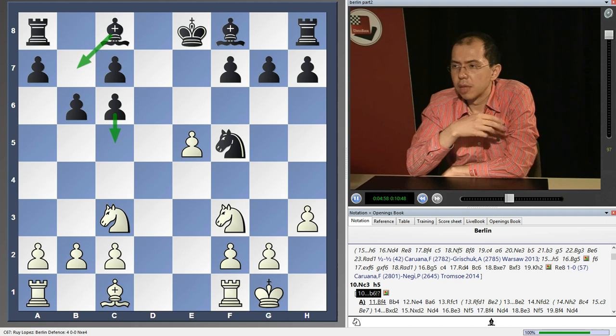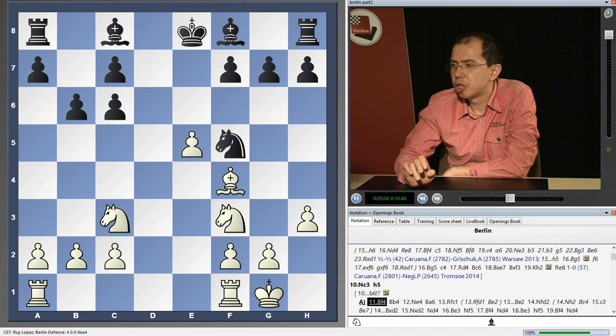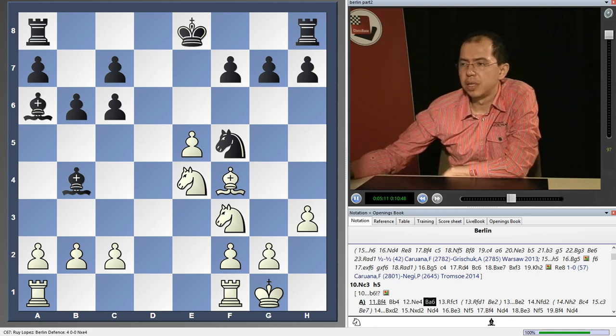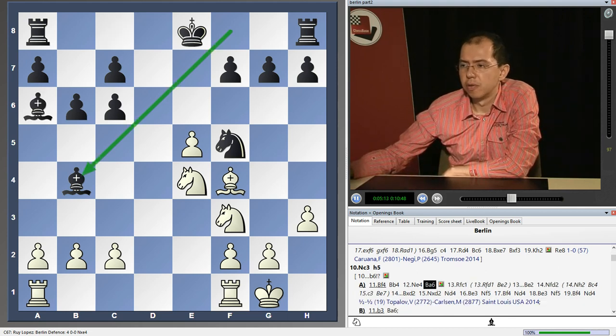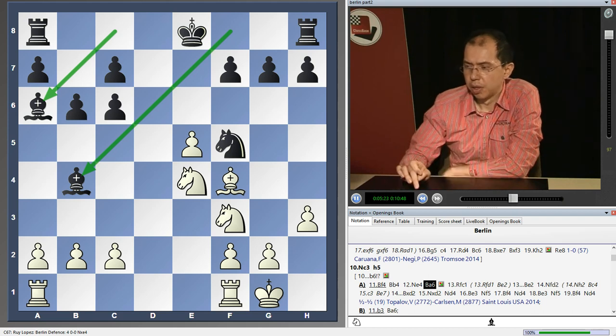Let's look at what white can do. Topalov played Bishop f4, and after Bishop b4, Knight e4, Bishop a6 - this is the idea of b6: the rapid development of the bishops to b4 and a6. It turned out that black is already in a very decent shape.